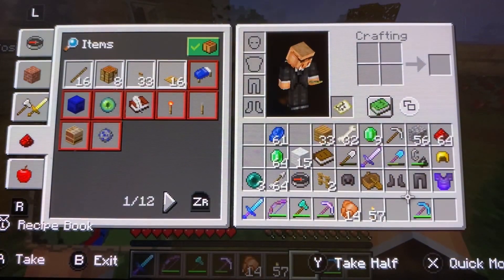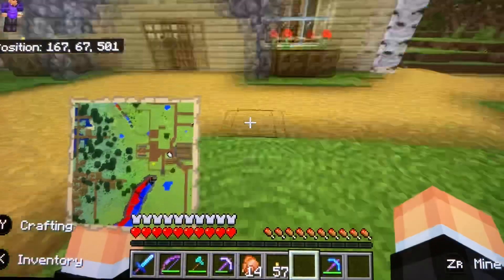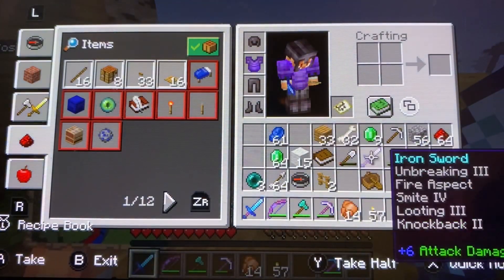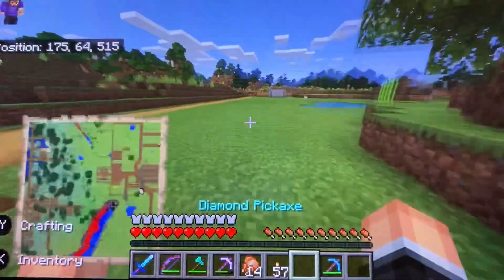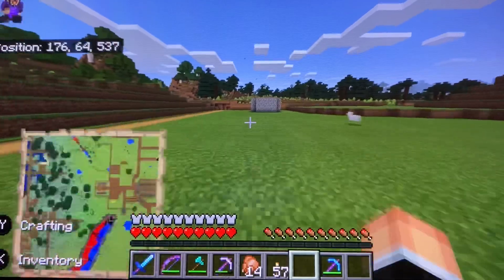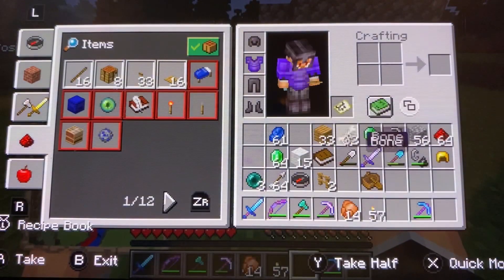Let's put on our netherite armor. We'll put mending on it in the future, as well as this sword. Actually, real quick — I'm gonna buy the map just in case something happens to him. I don't think villagers actually bug out, but just in case.